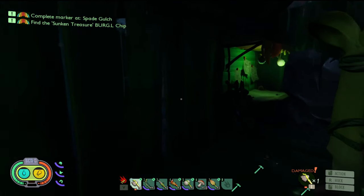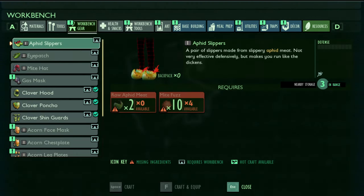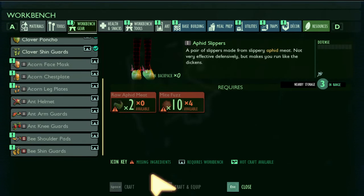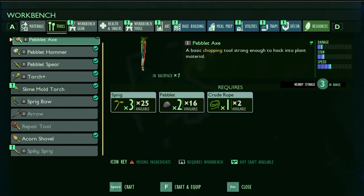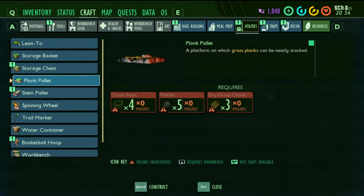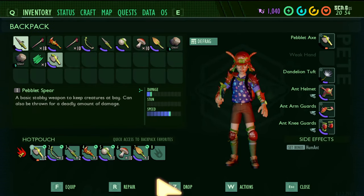We need to make a new hatchet. Can we make it in here? Workbench — tools — new hatchet. That's nice. Nearby storage, three in a row. So if we're in the house, we don't have to have it in our inventory — it can be in the storage. Oh, that is really cool. I love that.